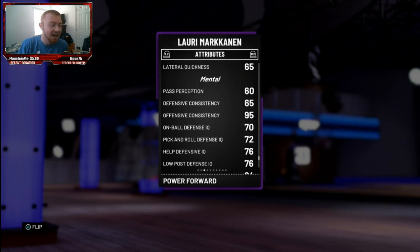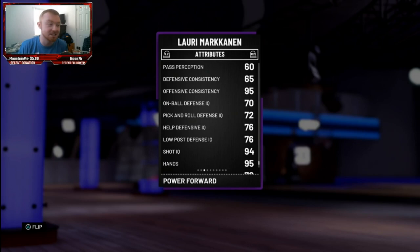The rebounding is pretty good but my main problem with this card is gonna be the defense. A 70 on-ball defense and pick-and-roll IQ of 72 is just awful. Pick-and-roll defense is very important in this game and the fact that it's a 72 is just really bad.